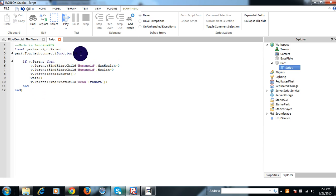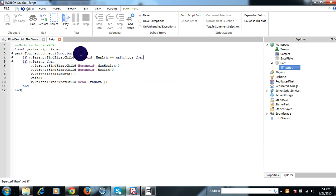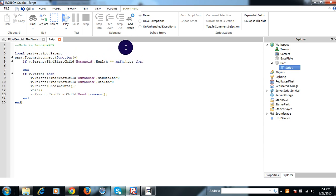Okay, it doesn't make this. If v.parent FindFirstChild Humanoid, Humanoid.health equals — this means equals, and this means showing the script. This means changing the value to that. So yeah, if v.parent are here you're then.